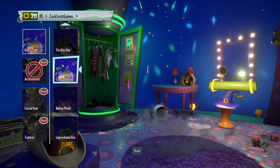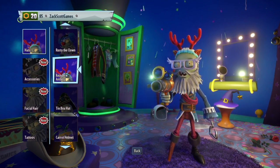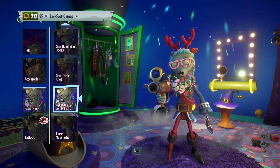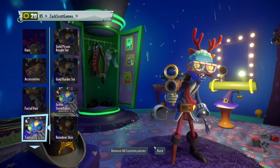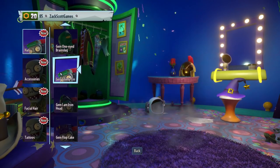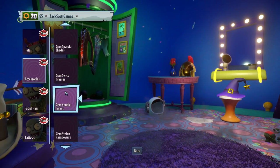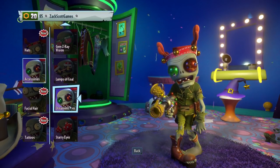For the Scientist, gingerbread head looks familiar. Sock mask is an item. For facial hair, ribbon mustache — I think mistletoe was last year. Flurry might be a new one too — that doesn't look too terrible. For the All-Star, almost level 10. Ribbon monocle is new. For tattoos, green and yellow — that doesn't look too terrible.